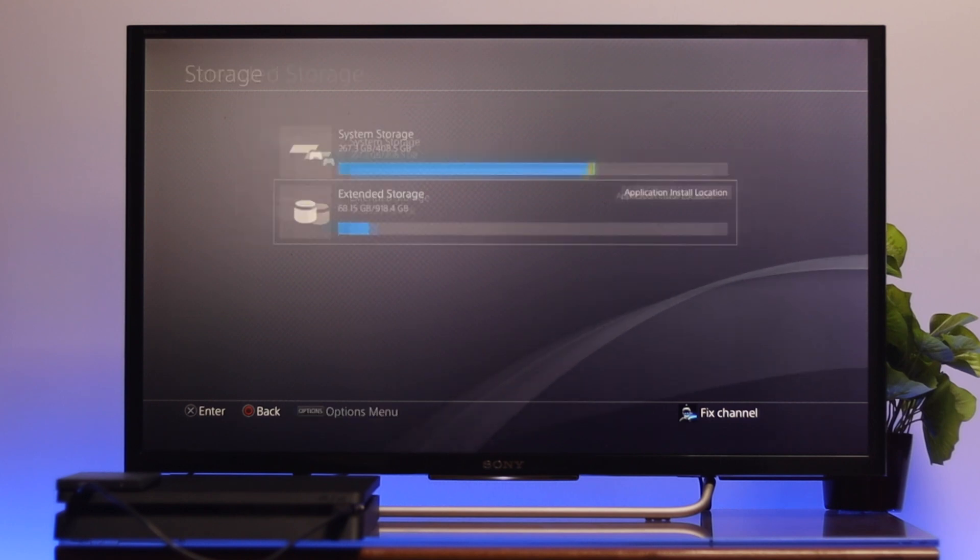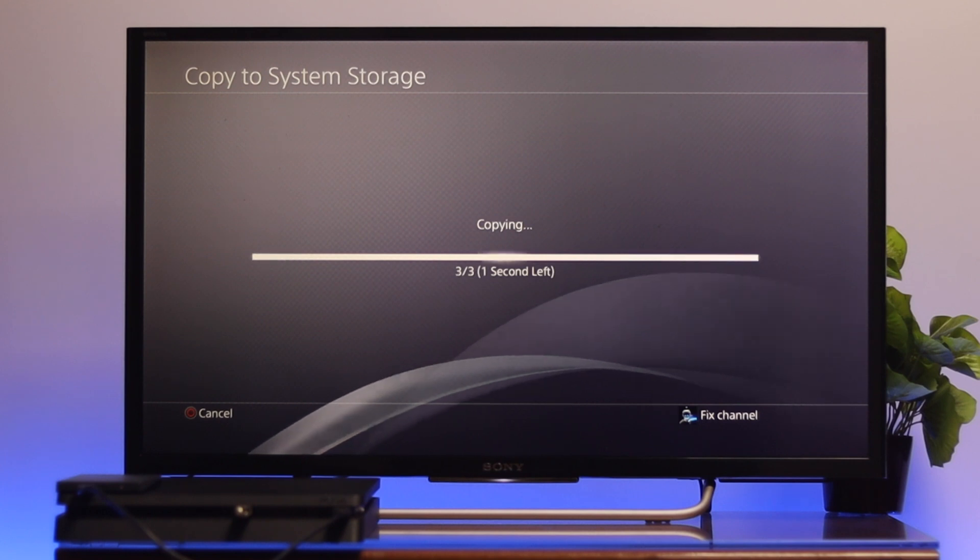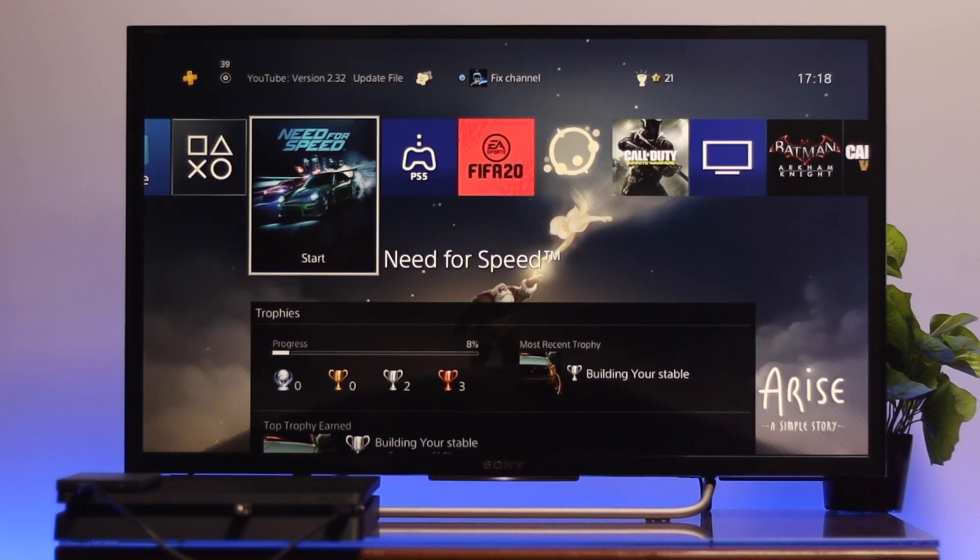So that's how you can transfer games and applications to your extended hard drive and save game data on your USB pen drive. Hope you find this video helpful — if you do, drop a like and subscribe to the channel. Thank you very much for watching.